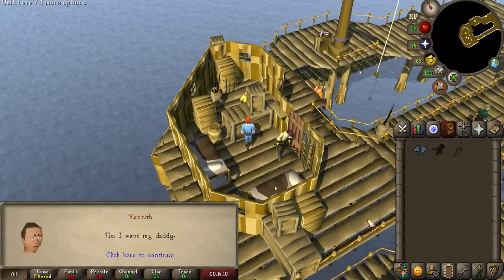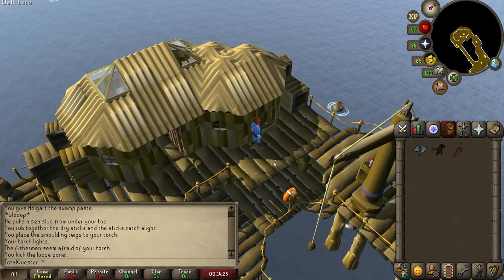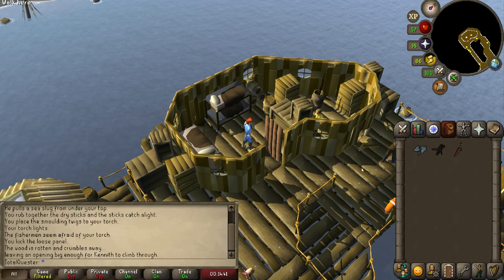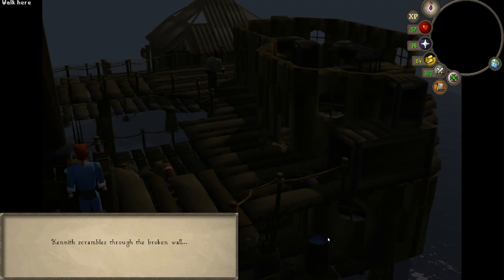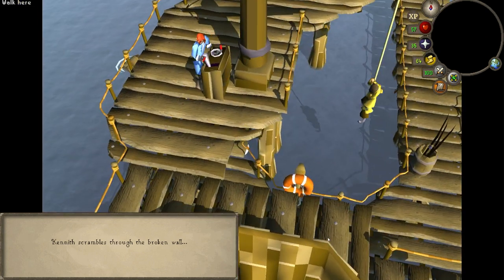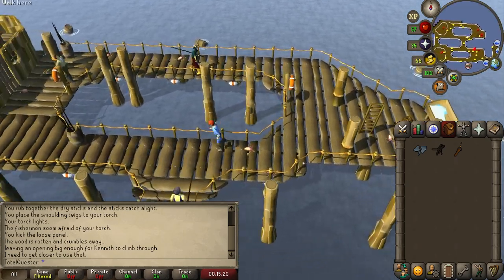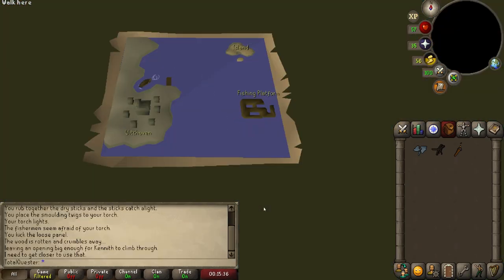Once your torch is lit, run north east back to the ladder, go up it, and run west back to Kenneth. Chat to him and he still won't come with you, so go outside and kick down the badly repaired wall before talking to Kenneth once more. Then run slightly north east to find a crane. Choose to rotate it and this will begin a cutscene whereby Kenneth escapes to safety with Holgart below. Head down the ladder, make your way back to Holgart, and chat to him, triggering your return by boat all the way back to Witchhaven.